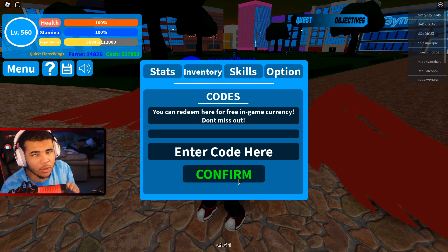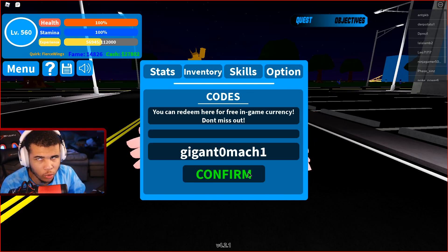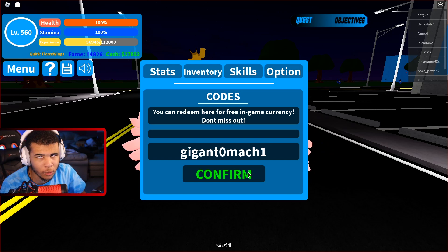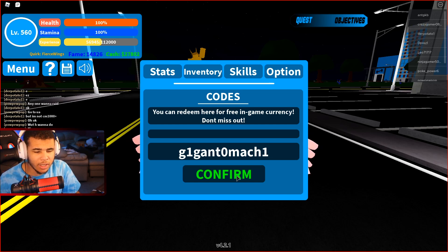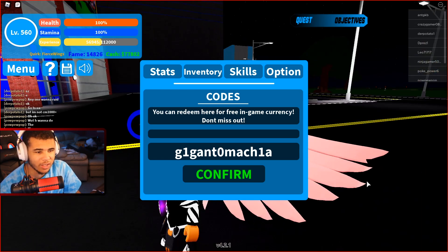Once you come across this code section, make sure to go ahead and type in the codes exactly how I say them. Capitalization does matter. For the first code on our list, we actually have Giganto Machia. This is an extremely cool code because it's the one for 420,000 likes, and it's based off of a character inside of the anime who also shows up a lot in the manga. Type it in as G1GANT0MACH1A exactly like that, press confirm, and you guys will be rewarded with 50,000 cash.